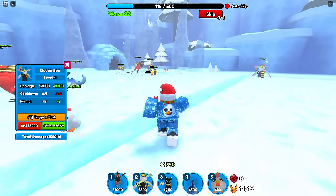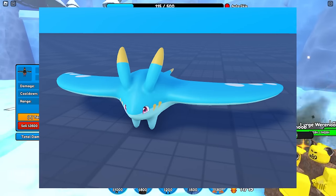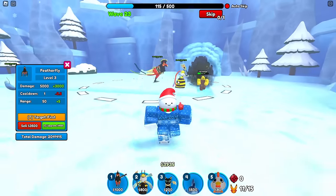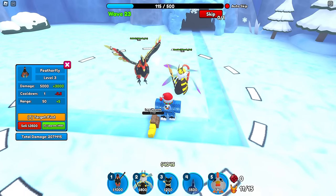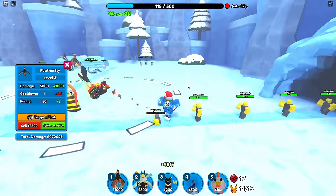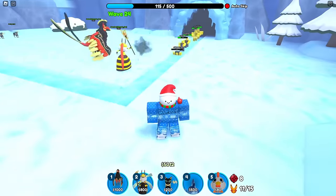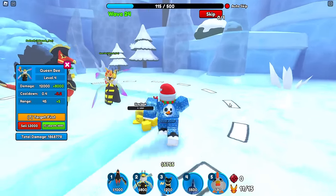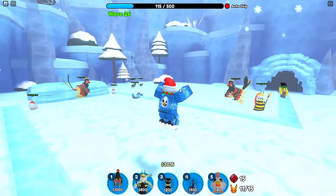The next new pal is the Manta Ray, which is probably going to be an Epic or something. It may not look too interesting at first, but it's pretty cool because it actually flies to the enemies and hits them — it's not just a normal stationary attacker. It has a pretty cool animation and I think you guys are going to really enjoy it. I should be able to showcase it later in this video when I show you the new Endless Mode.